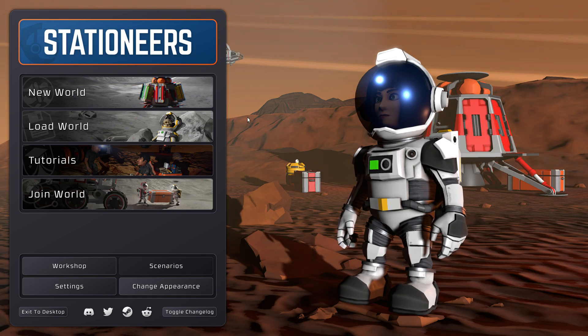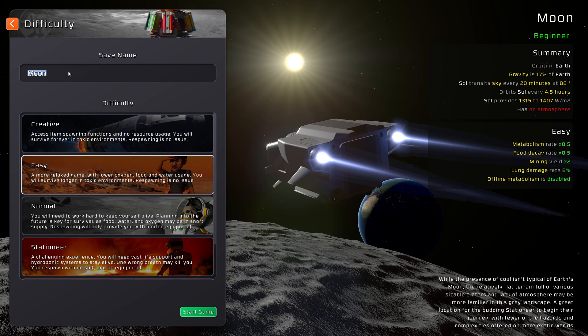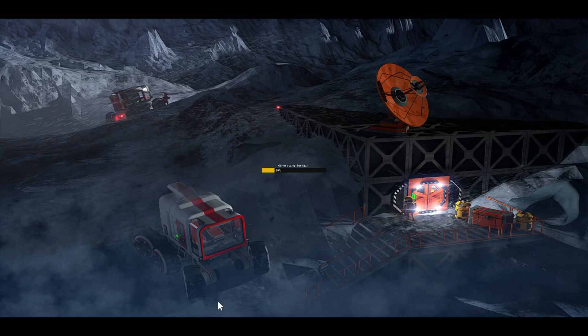Here's a quick introduction for total Stationeers newbies. Do not play the tutorials, they're broken. Just go to new world, select Moon, select Easy, and go.